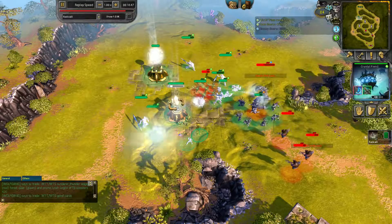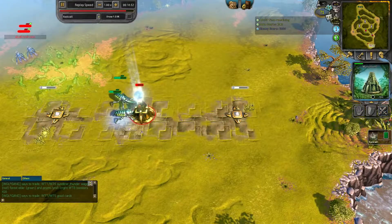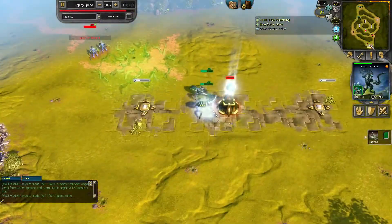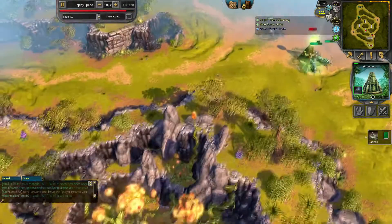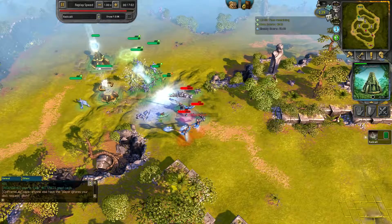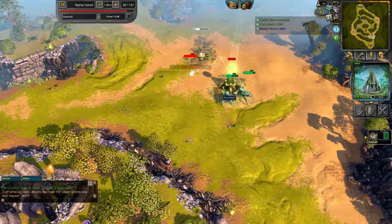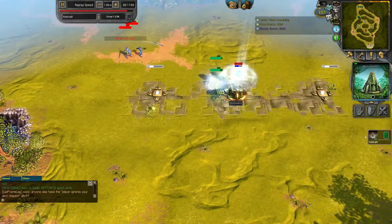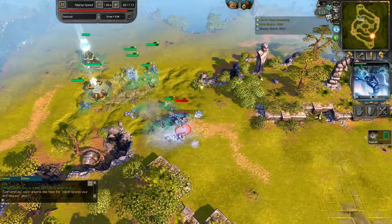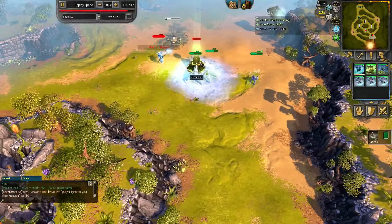Crystal Fiend making sure we get the heals here. Double Borrowers over here, double Borrowers over there, pressuring down the orb. It's pretty hard to maintain the base while keeping this attack alive with the high power difference. The orb is getting low by now — and that's defended, which is a very good position for me.